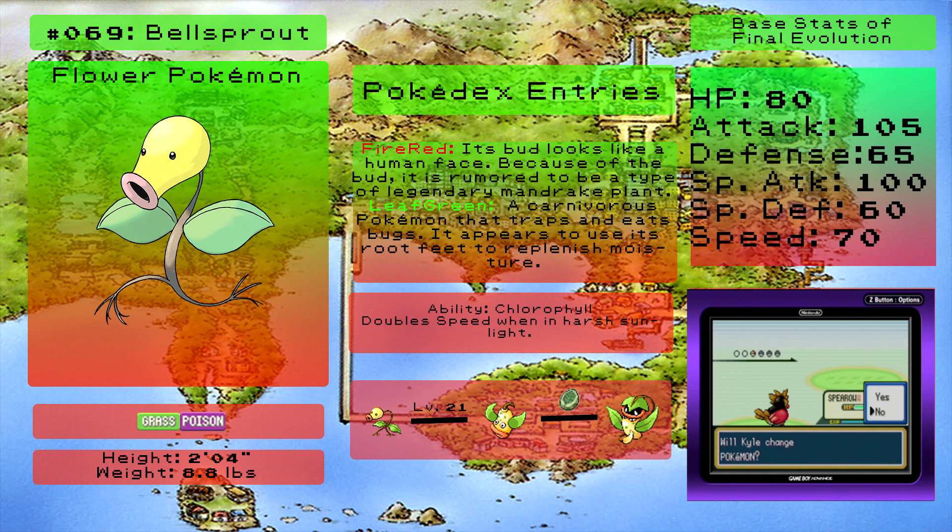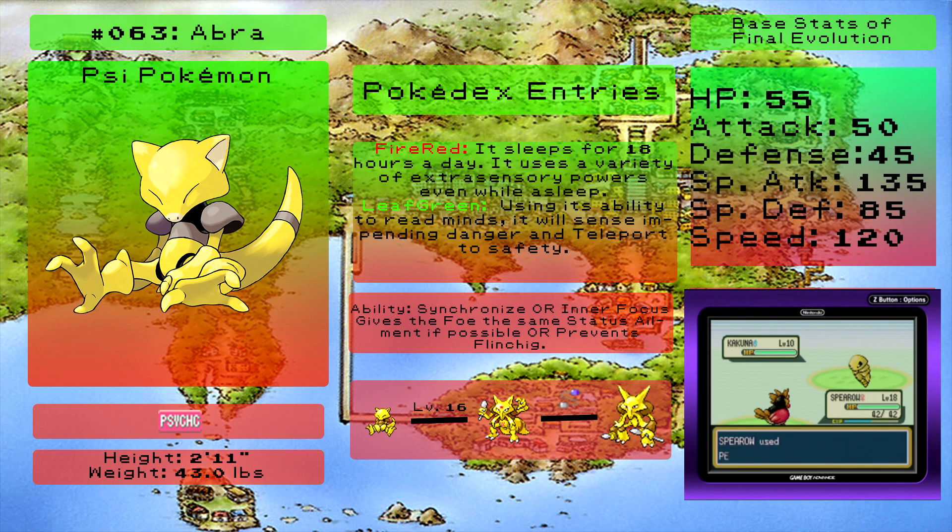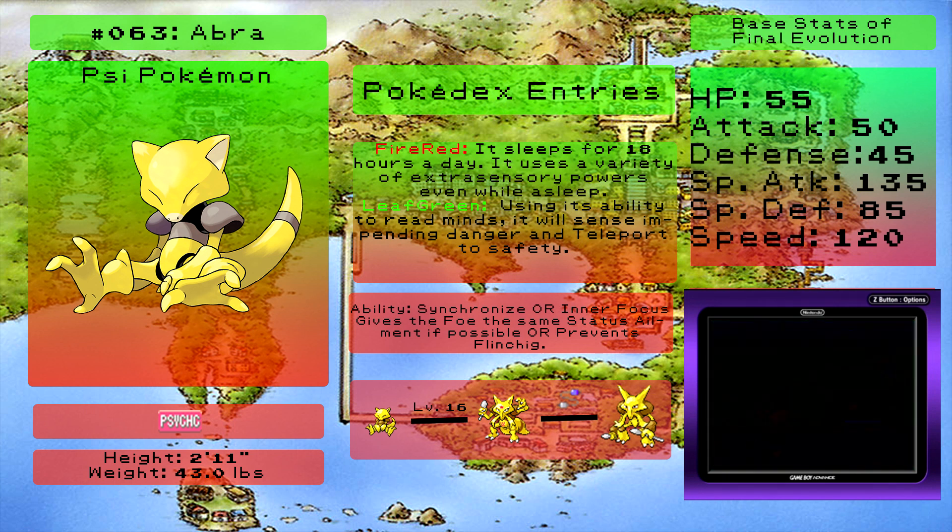Looks like we've got another one. And of course, the thing that our rival had that we encountered earlier was an Abra. Abra is an amazing Pokemon to have if you're willing to train it up a bit. It only knows Teleport when you catch it, so it's a pain in the neck to catch, because it will always flee every battle. But if you can catch it and train it up to evolve into Kadabra, it's a strong special attacker, super fast, and it's got decent special defense. Great choice — always has been. Only problem is you'll have to trade to get its final evolution, but even without that, Kadabra is still reliable.